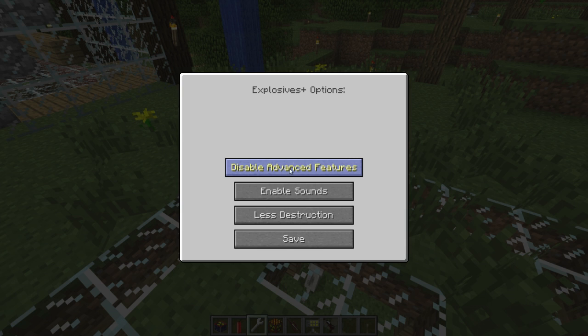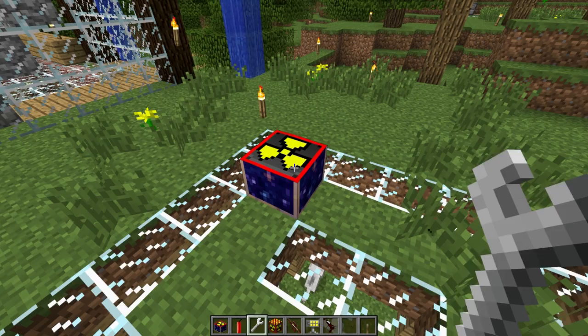You can enable and disable advanced features, and then you can set the default explosion radius when you right-click with an item. Remember from the previous reviews — whatever option you want enabled is the one you don't want to show up here. So even though it says 'enable sounds,' they're actually disabled because clicking this would enable the sound. It's really kind of weird how that works. I want the default to show less destruction because I actually want more destruction to be enabled.